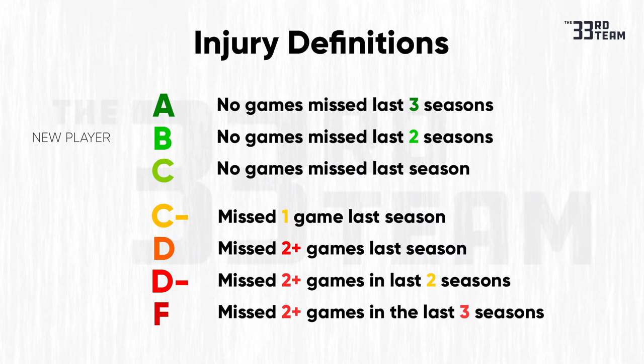Three years in a row of not missing games, you go to A. If you miss one game in a season, we take you to C minus. Two games or more in a season, we take you to D. Two games or more for two years in a row, D minus. And three years of two games or more for three straight seasons, you go to F. Obviously, if you have a healthy season you can go from D to C, D minus to C, and so on and so forth.